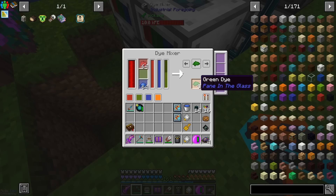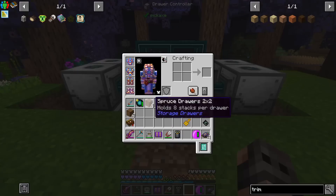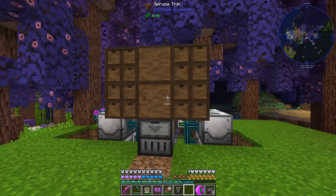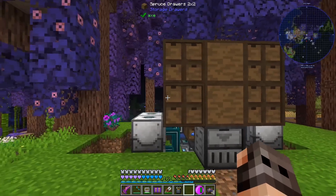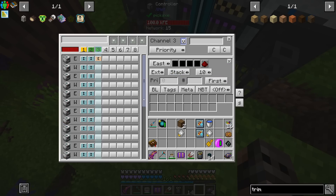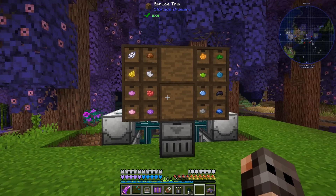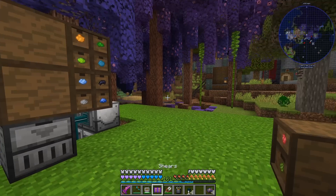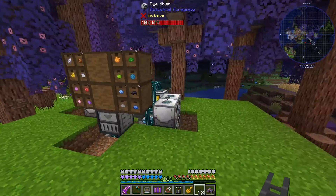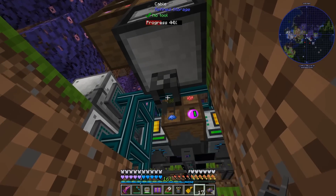Everything we are making in the dye factories is going to go inside the drawer controller. We have 16 machines and 16 slots, so we have to insert everything into the controller - therefore we need another channel on insert, and the rest on extract. And with that we should get all 16 dyes. All of them are different - good. That is all 16 dyes. Drawers are locked and they all have a void upgrade. The only thing left is an external storage connected to our system. Now if we use the quantify key, some of them should get used - yes, they are.